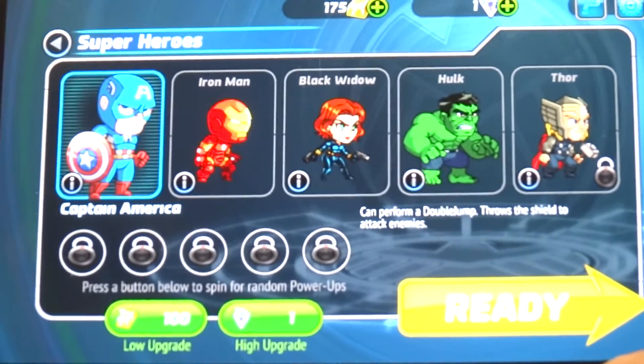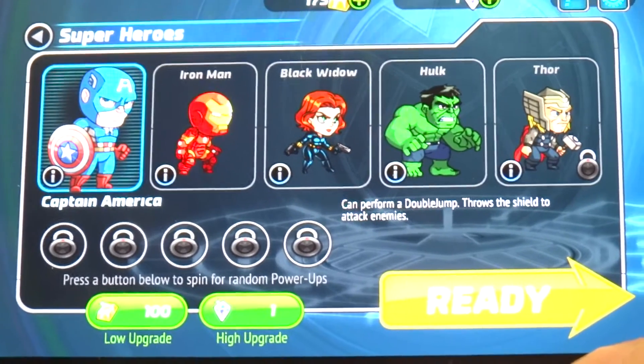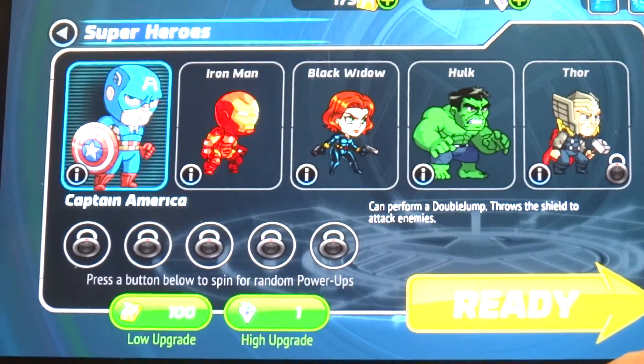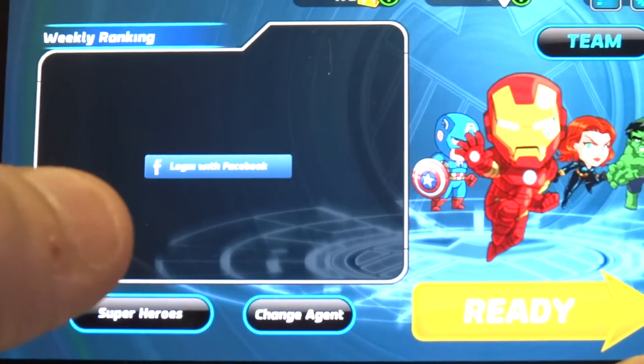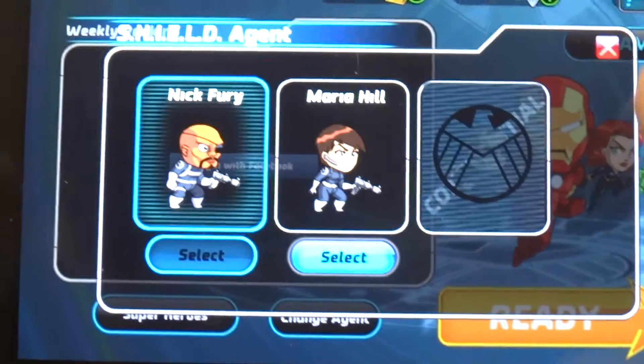Hey guys at AFliptronics. I'm going to be doing some more gameplay in Marvel Run Jump Smash. This is a runner game where you're using superheroes. It's actually pretty fun. I'm playing as Nick Fury — you start off with one of two agents, Nick Fury or Maria Hill.